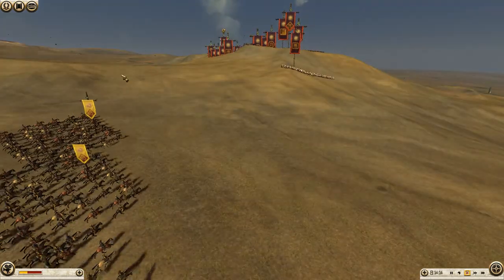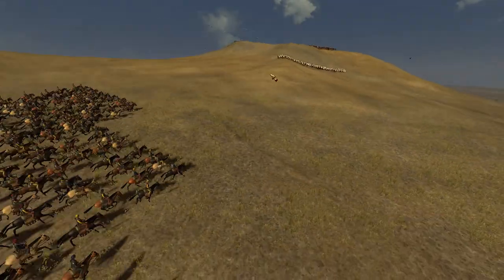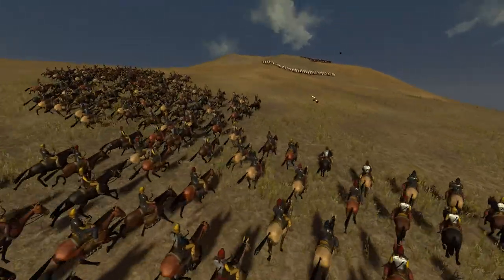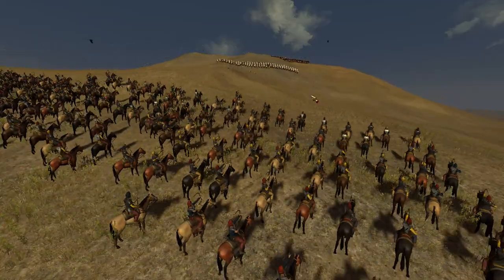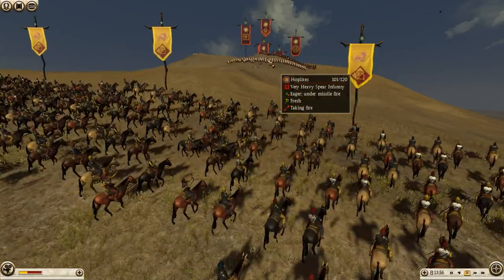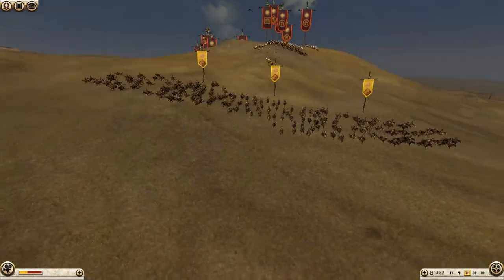We're going to get the battle off right away. I see these hoplites running back, so I'm just going to shoot them in the back with arrows. Looks like we're going to get about 20 kills on them. But then I see the skirmishers coming up and decide it's time to get out of there.